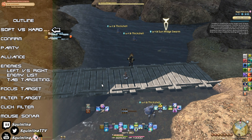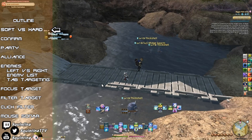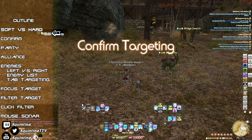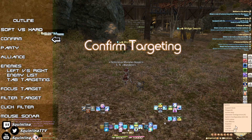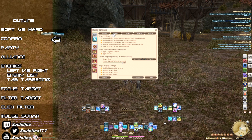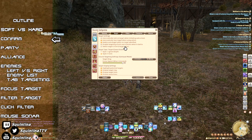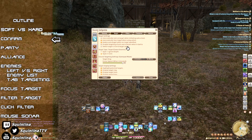Temporary targeting is super helpful for sending out single target buffs or heals to party members without needing to reselect the boss to resume attacking. Do note that if for whatever reason you do not like soft targeting, you can disable it and always use hard targeting by going to Character Configuration, Control Settings, Target, and choosing 'Switch Target Circle to Target Select.' Officially, soft targeting is called 'target circle' and hard targeting is 'target select.'